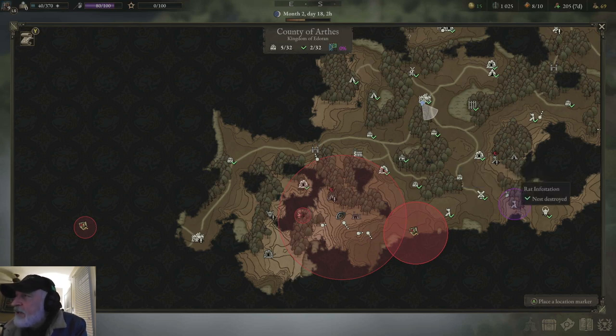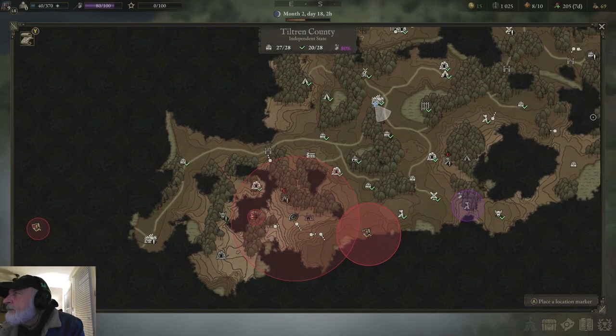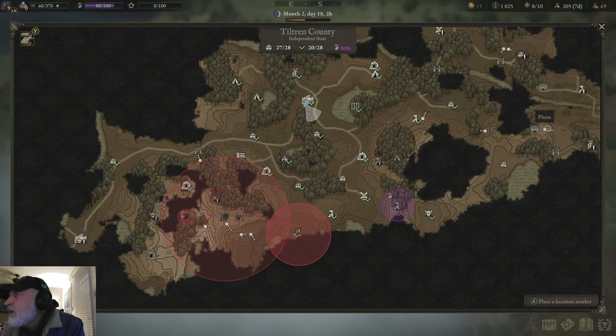I did the rat infestation job here. But you're going to head all the way over here to Mount Altus. From here is where your next piton is going to go, and it goes right here. And here's the border crossing.